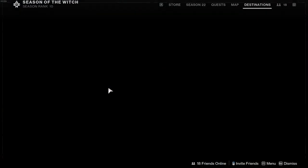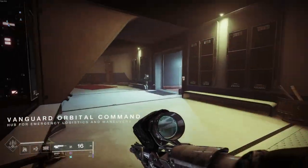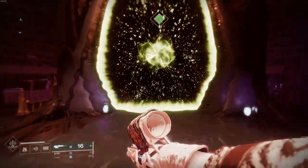Today I'll be showing you how to get out of bounds of the Anthonaeum in Destiny 2. This is a Season of the Witch location that's located within the Helm and it's where Eris resides. You gain access to this area by completing the first couple steps in week 1 of Season 22.